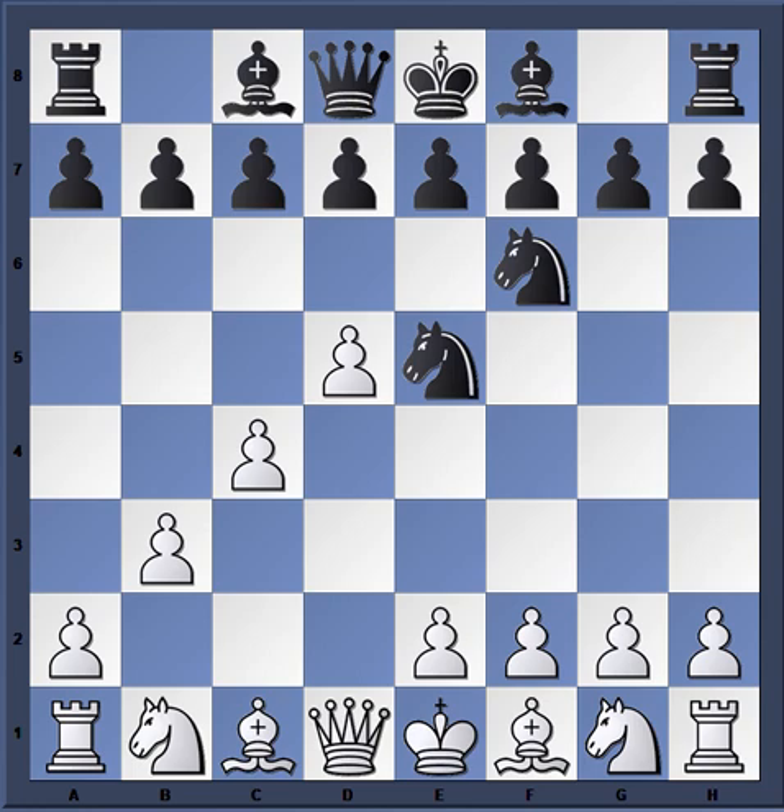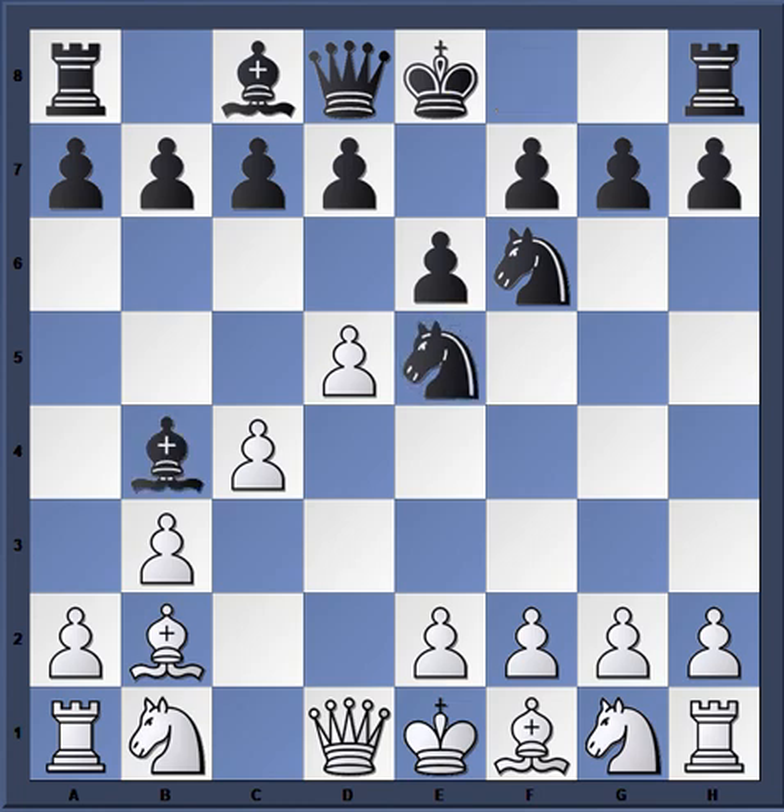Now Tory begins to counterattack against the pawn center. Notice all of white's queenside pawns are on light squares, meaning the corresponding dark squares are weak. The move e6 not only attacks white's center but also releases the power of the dark-squared bishop. Then bishop b2 from Marshall attacks the knight, and bishop b4 check — already black is better.